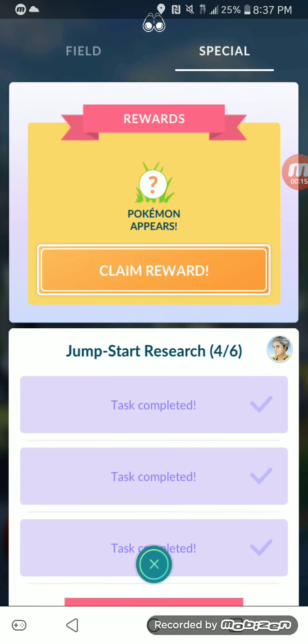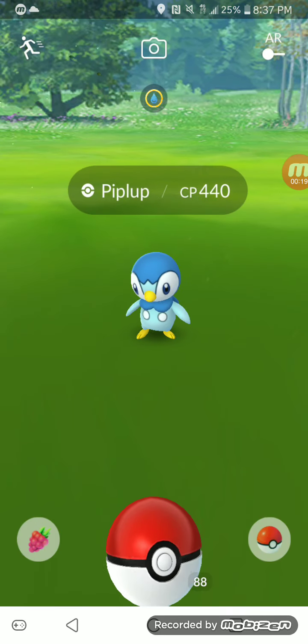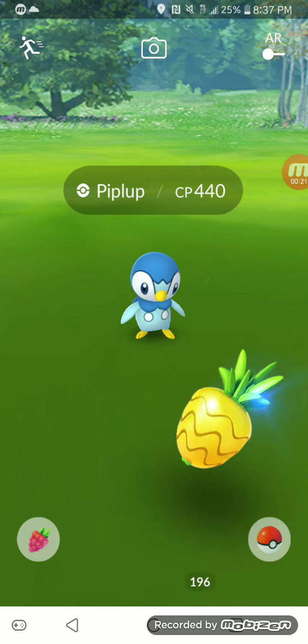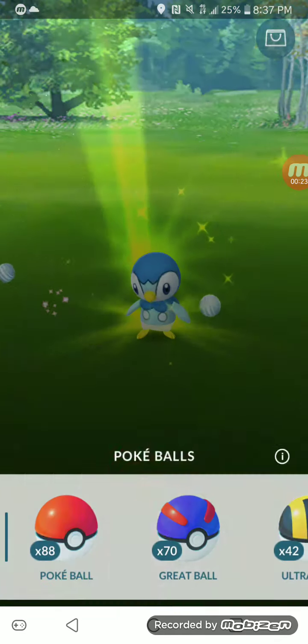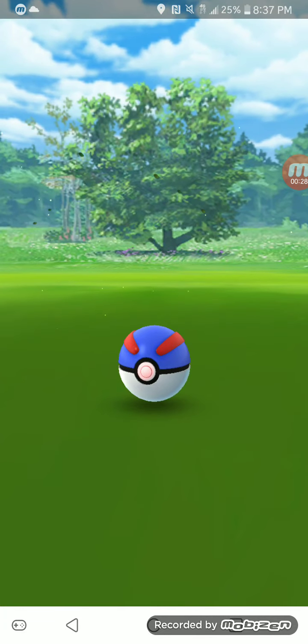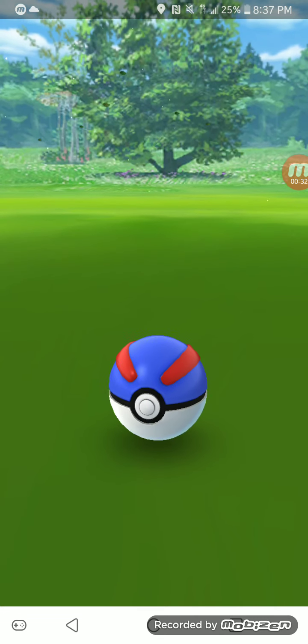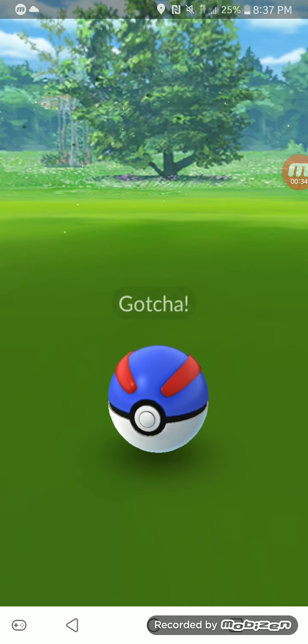This one right here was 'Catch a Legendary Pokemon from a Breakthrough or Raid Battle,' so I did an Armored Mewtwo, and this one is a Piplup. All of them were Gen 3 starters — I did record the other two, but the video got lost, so I'm sorry about that. This is the only one we have on video, sadly, but at least it's a Piplup, my favorite Gen 4 starter.